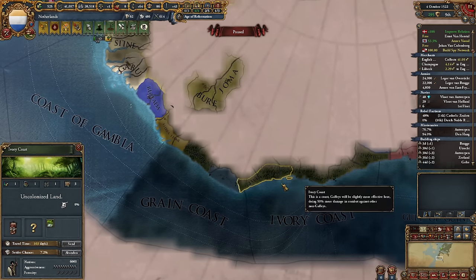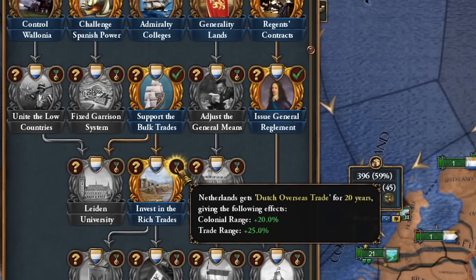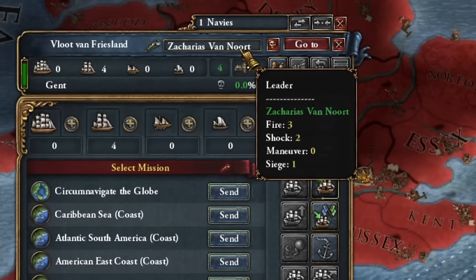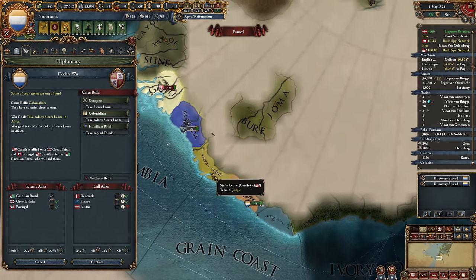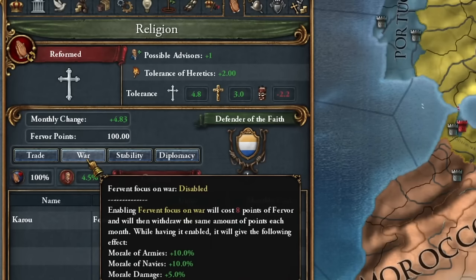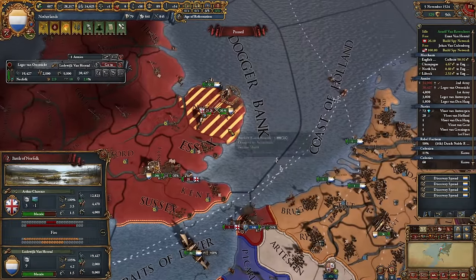I've chosen assimilation for my colonial policy. I'll mainly colonize the coasts of Africa, where there are plenty of people. I'll also support my traders, increasing not only my trade but also colonial reach. I'm sending my only explorer, Zacharias, to discover the new world. Now that I've appeared in Africa, I can directly attack Spanish colonies. With the help of France and Denmark — Austria won't help — it's definitely wartime.